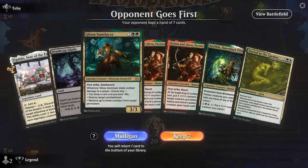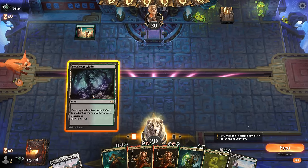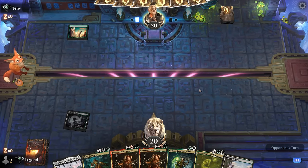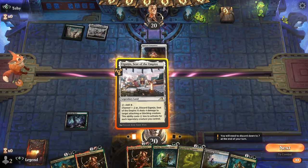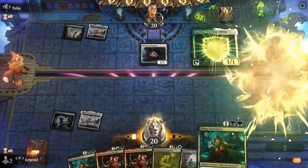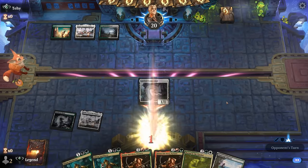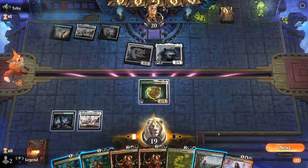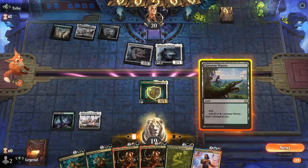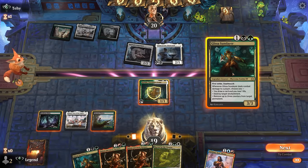Game 2, we're on the draw. Katilda can potentially cast a turn-three Buried in the Garden, which is nice. Opponent is on green-white enchantments with a turn-two companion, so Glissa should be pretty effective in this matchup. We're currently missing red mana for Partners, so getting Buried in the Garden down could be important. Loran appears — luckily they didn't play it after we played our enchantment, so it might be more of an enters-the-battlefield deck.